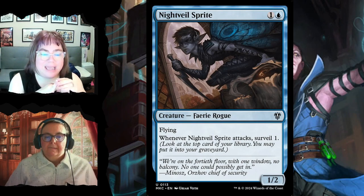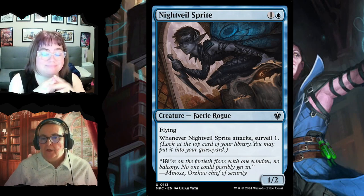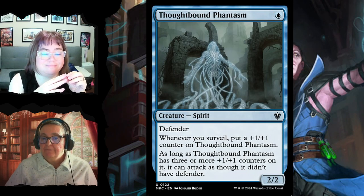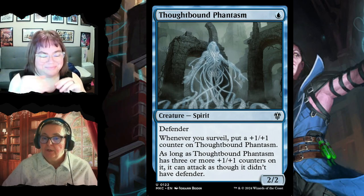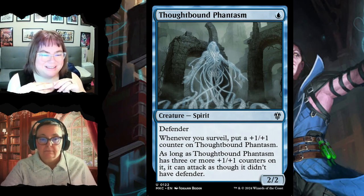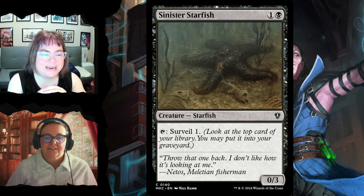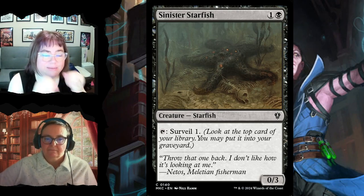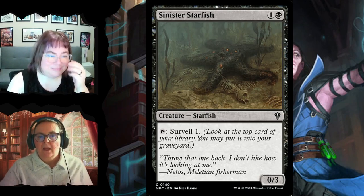Night Veil Sprite for two is a 1/2 with flying — when it attacks, you surveil. Thought-Bound Phantasm is a defender — whenever you surveil you put a +1/+1 counter on it, and as long as it has three or more counters it can attack. Sinister Starfish for two is a 0/3 you can tap to surveil one at any time — just keeps generating surveil triggers, which is awesome.